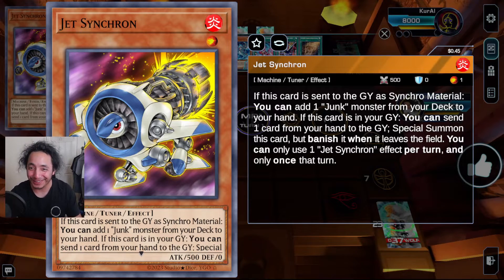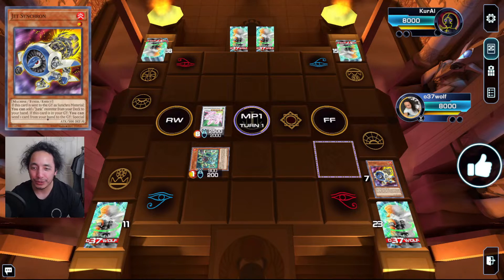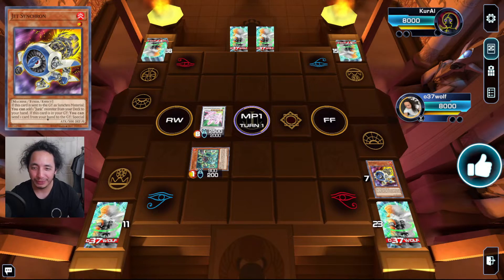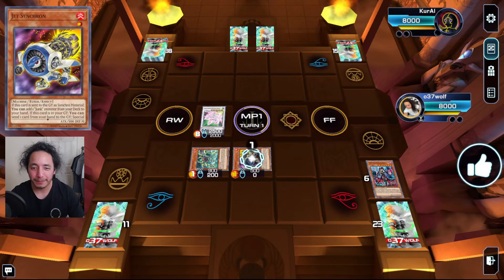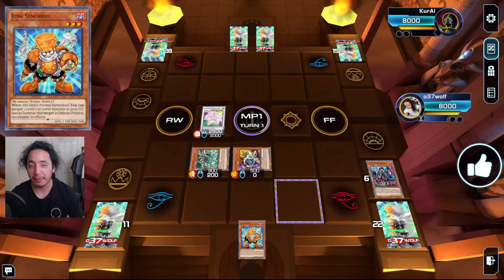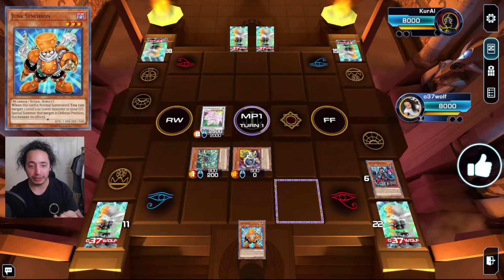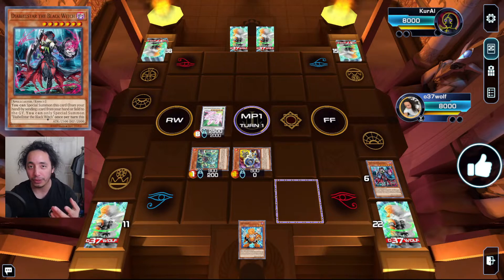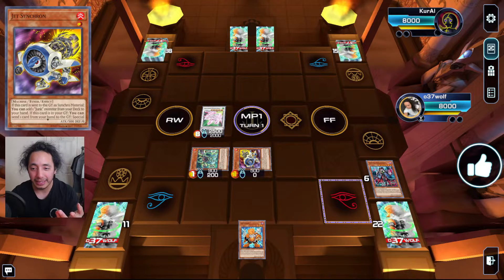You have to order this in a way where you make sure you dodge the Ash, because they might be waiting since it's hard to pinpoint the choke point for this deck. So you revive Jet and search a Junk Synchron — remember, you haven't normal summoned yet. You still have three other cards that can help progress your combo, whether it be hand traps or extenders. You can even just go for a Baron here and try to play off of that.